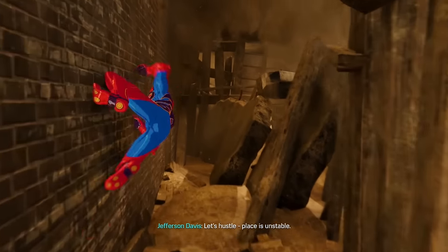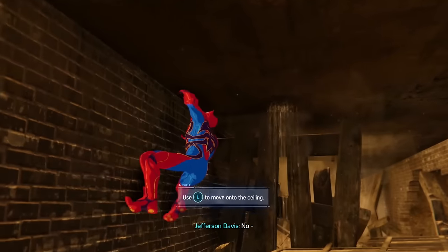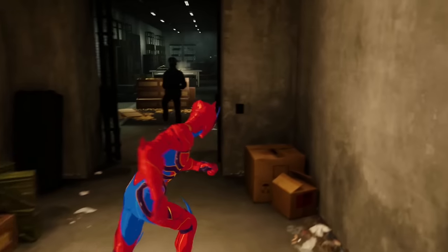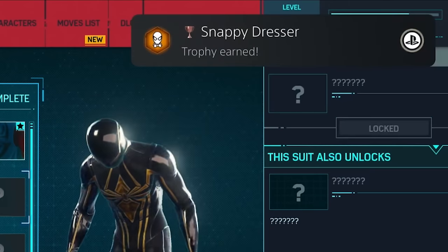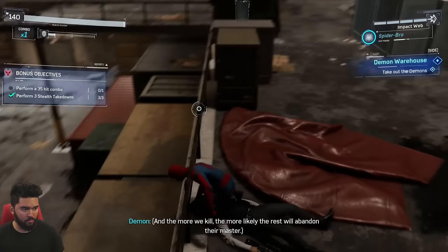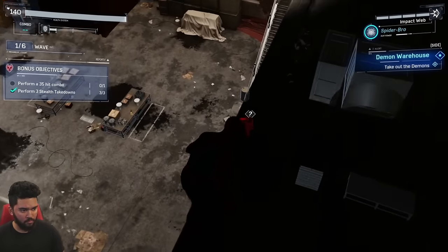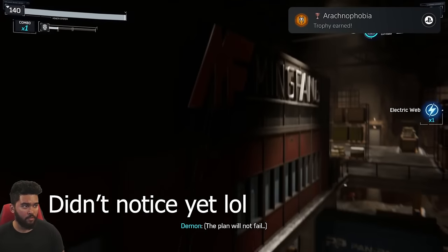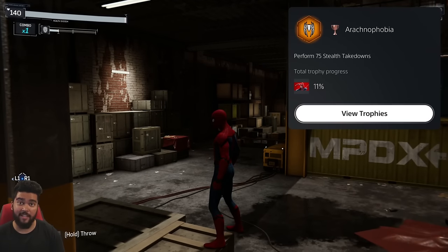I want to recognize Insomniac for the detail they put into these missions. This one is subtle, but I like that Spider-Man helped out by climbing the walls and ceiling instead of just walking through a clear building — they could have easily made it a clear building. In the middle of this same mission I changed suits and we got a trophy for it. I got this next trophy while working on a side mission clearing a warehouse of enemies called demons. Arachnophobia — Perform 75 stealth takedowns.